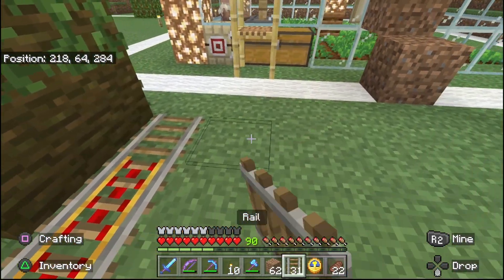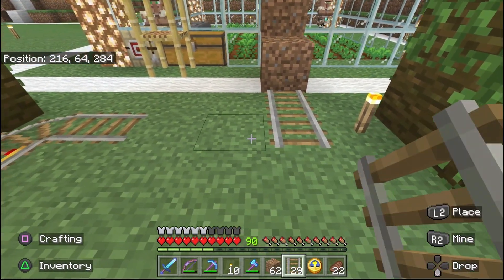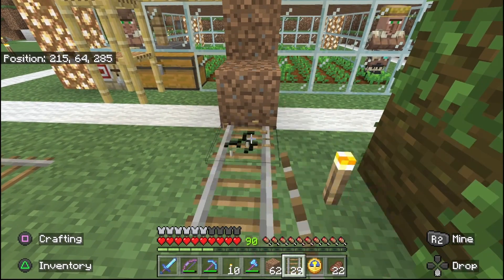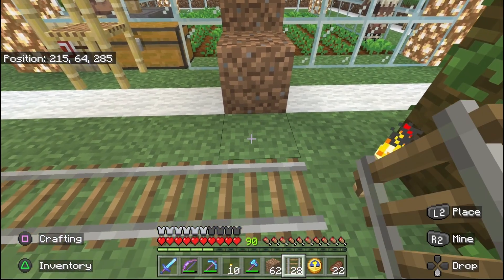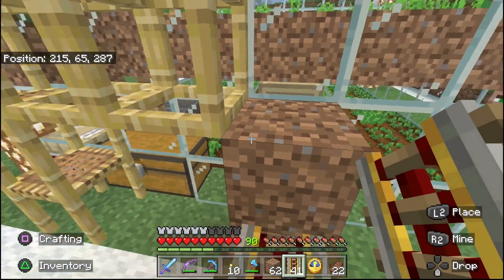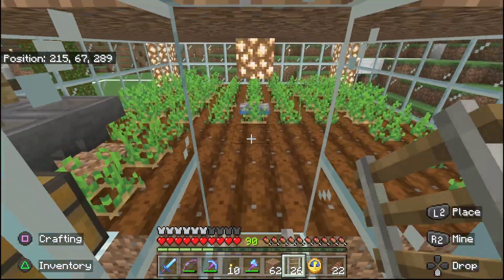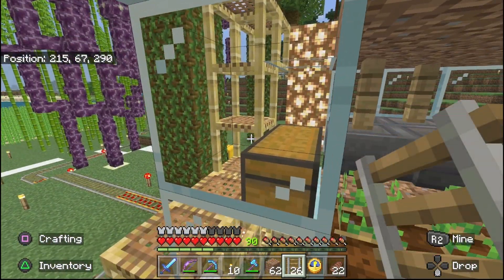Go ahead and turn a corner, turn a corner. A couple powered rails there. Now when the farmer — yeah, he'll be a farmer before I bring him over.